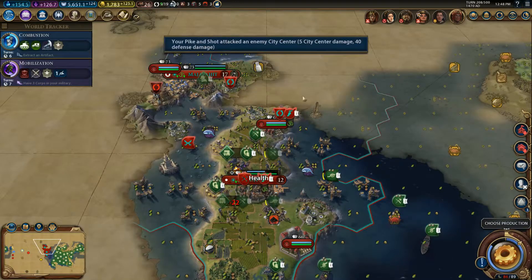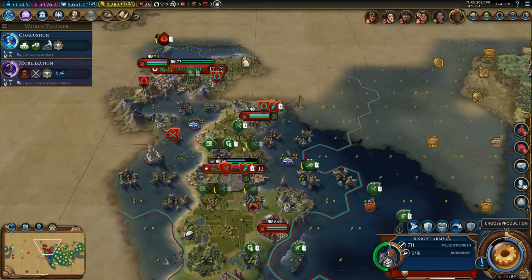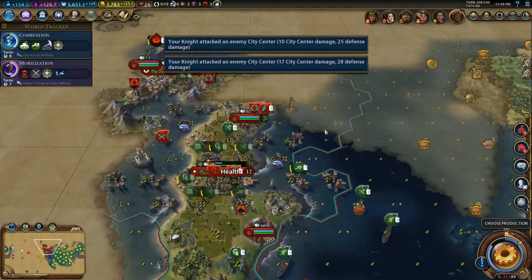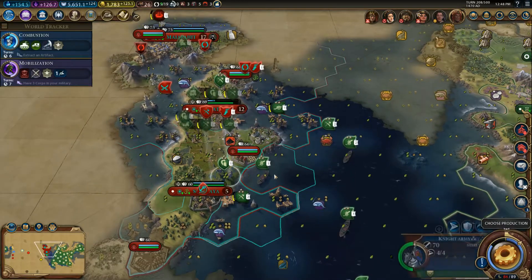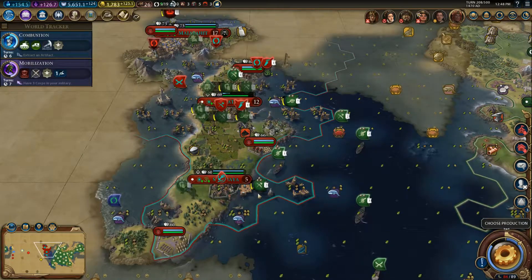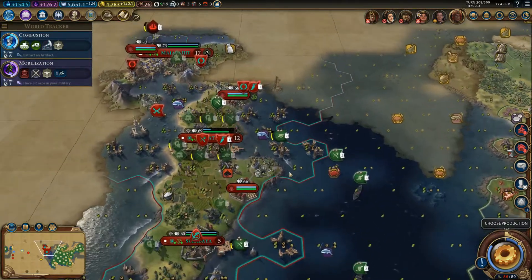Right now I'm at plus 125 gold per turn. I think I might have been up to minus 60 at one point, which is obviously super dangerous and super risky. It worked out for us because I was getting good spy missions to steal money and some decent trade deals. In general, yes, I completely agree with you, Holy Order of Dragons — I was rocking way too many units. I probably should have had less, but right now I'm happy to have them.